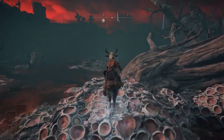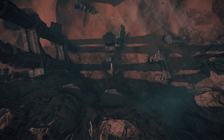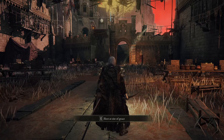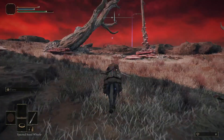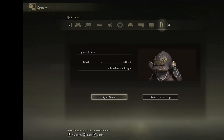For those who are wanting to do speedruns, challenge runs, or just want to skip straight to Radahn, there's an easy way to jump — literally — right into his fight without having to make your way to Redmane Castle. You would skip even having to start the festival by either progressing into the Altus Plateau, or progressing into your game far enough to naturally end up quest-wise towards facing Radahn. This took me 10 minutes from new character creation to trying to fight Radahn.